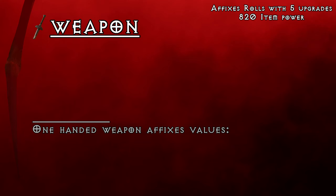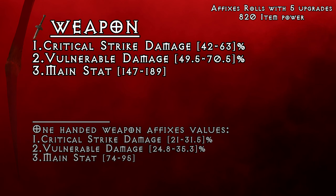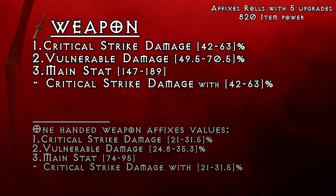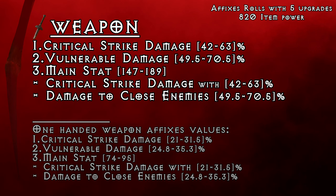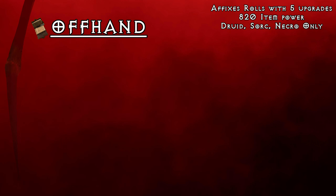For weapons, you should always look for an implicit that gives you either vulnerable damage or critical strike damage, as those will give you a much higher damage boost than any other damage type. When it comes to affixes, similar story — critical strike damage and vulnerable damage are kings. Then you want your main attribute and the last slot will be conditional class specific critical strike damage. If that's something you can't use in your build, then damage to close if you are melee, or damage with core skills if you play ranged.